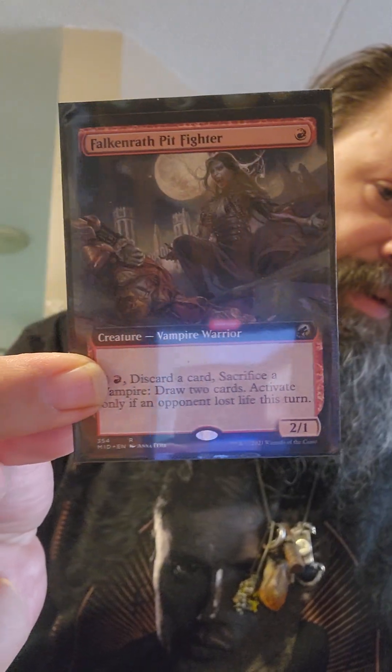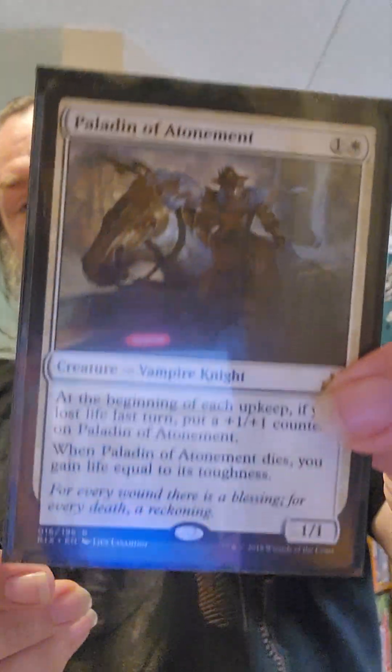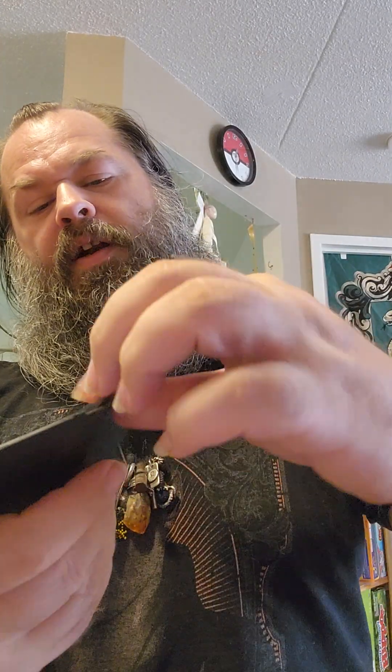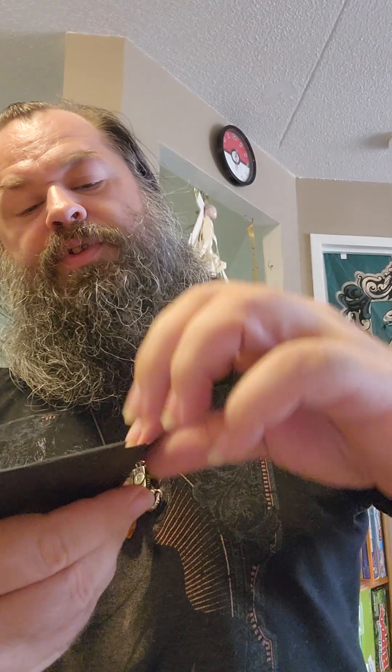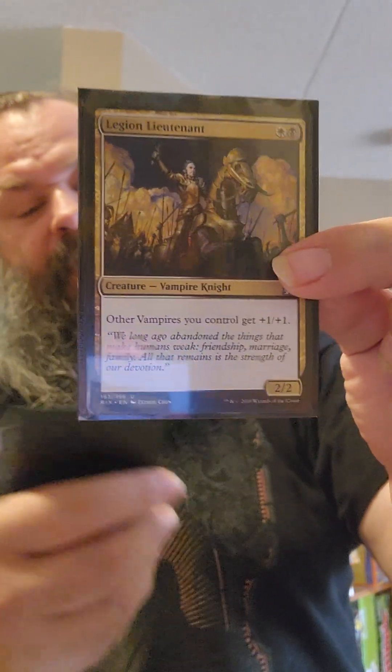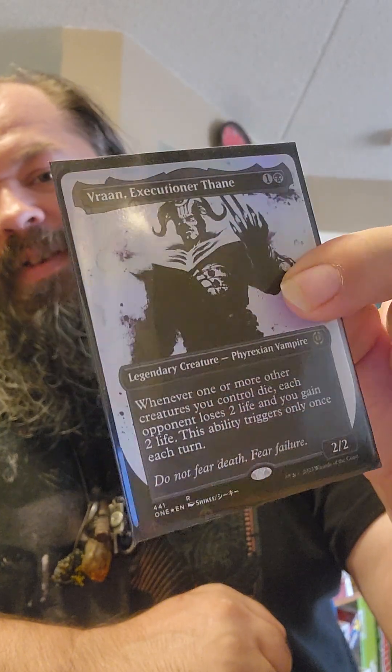For one cost we only got two — the Seer, and Falkenrath Pit Fighter, because he lets us loot and get a bunch of cards, which is good. For our two drops: Paladin of Atonement, Blood Artist — we're going with the death and taxes thing where you just want to gain and lose life. Pitiless Pontiff to make sure dudes are indestructible. Cruel Celebrant — another life swingy thingy. Tithe Drinker's got the extort, which helps. Legion Lieutenant gets our vampires all pumped up. And Vran the Executioner for life swingy awesomeness.